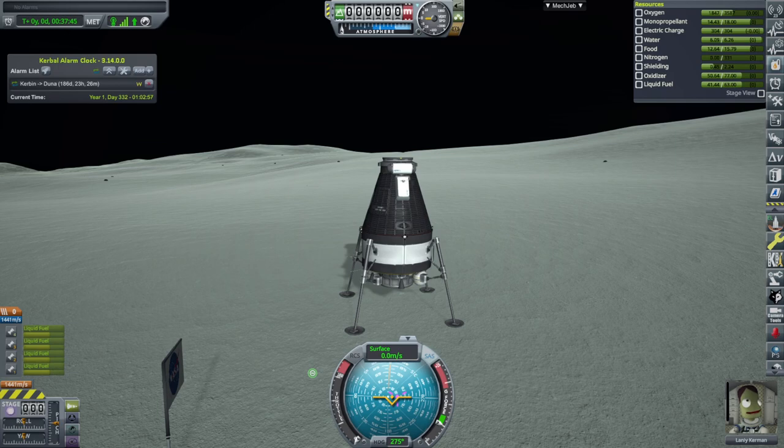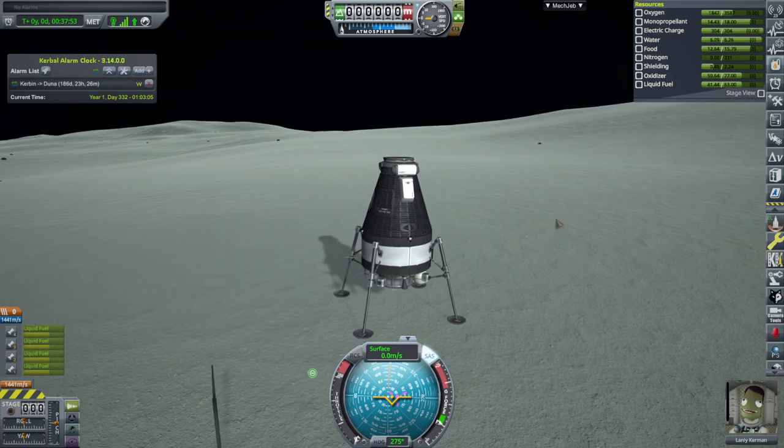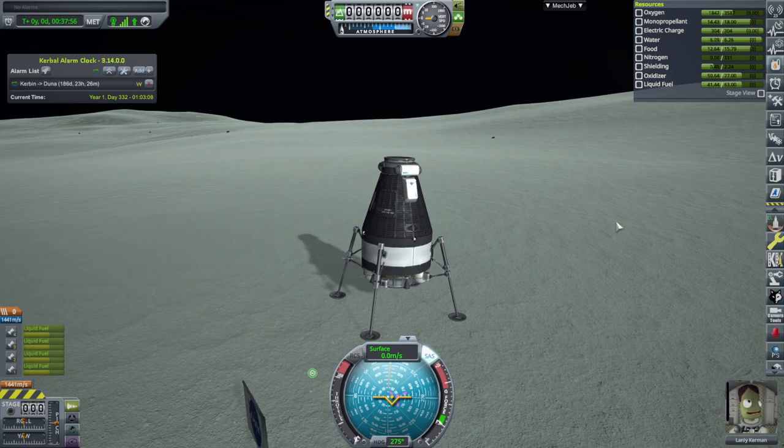Hello everyone and welcome back to my Ultimate JNSQ series in Kerbal Space Program 1.12. In this video we're going to finish up Lanley Kerbin's mission to Midmas, rescuing him from orbit of Midmas and from the surface, and hopefully bring Lanley back to Kerbin safely as well as Val.